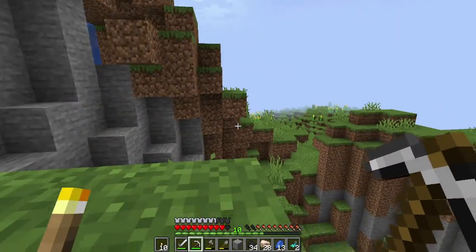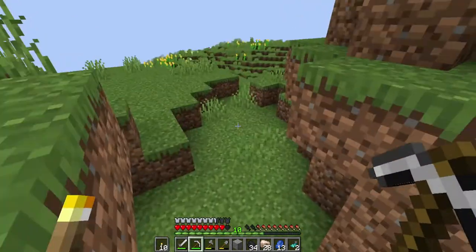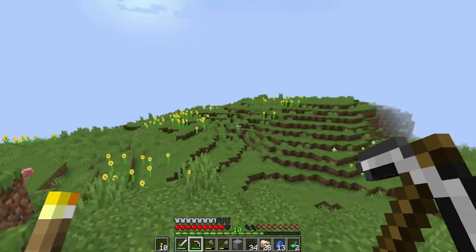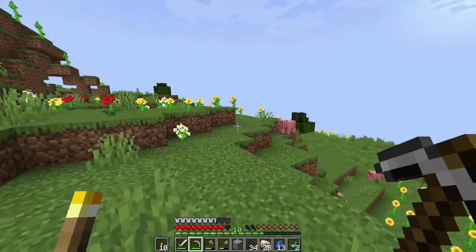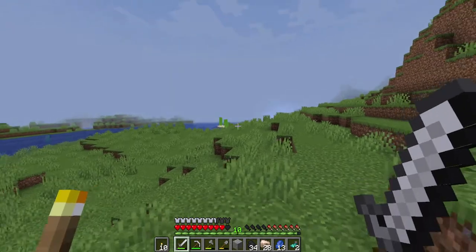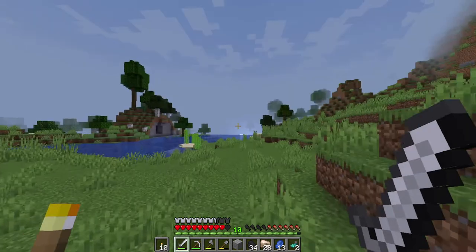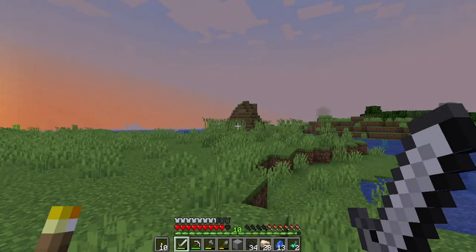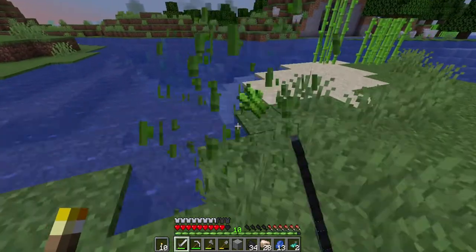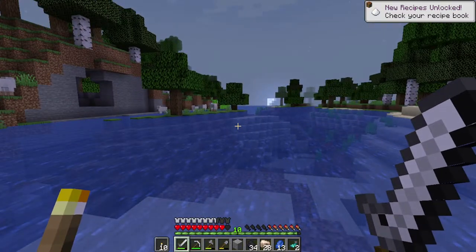Oh my goodness — finally, I'm up on the surface! Now the only issue I have is finding my house. The water could potentially help me. Sugar cane — that's what I need to make a map! Well, I'm right here beside the water, this could potentially help me find my house, since I built my house beside a water feature like this.